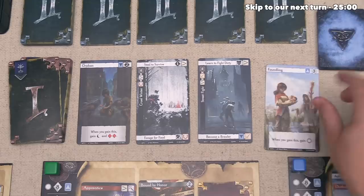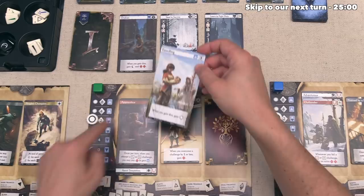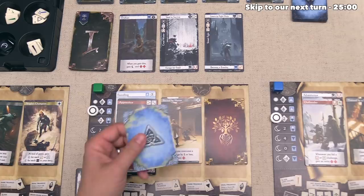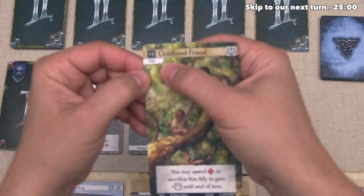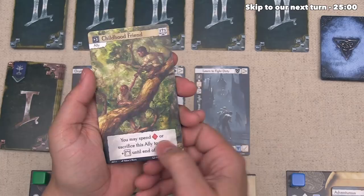The green player decides they want to gain the Foundling trait — there are no restrictions, and when they gain it they go up once on their Corruption Track. They also pick up another hero card, now having two, and have gained three Triumph for end of game. That's the only action they want to take, so they finish their turn by drawing another card — a Childhood Friend, which is another ally. They tuck it underneath a face-up challenge adding one Justice story icon to the person who takes it, and the ability to spend one experience or sacrifice the ally to gain one Charisma until end of turn. Green puts it under the Cruel Winter.